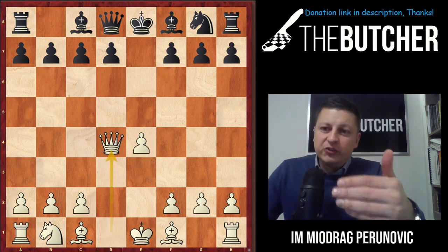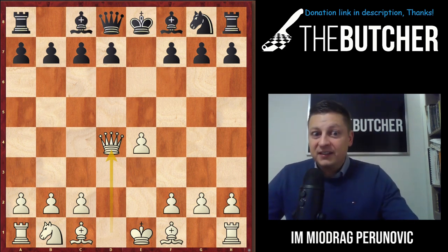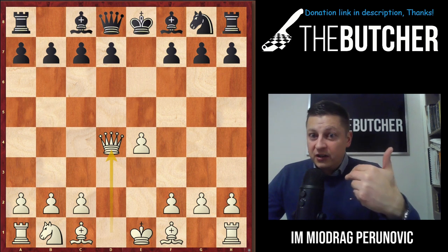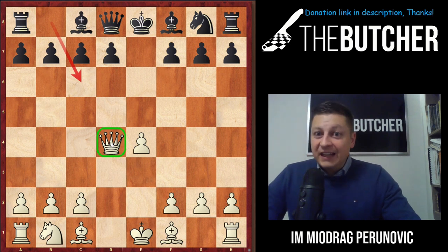When they play knight takes d4, you take with the queen. Your queen is now well centralized in the center, which is a great thing. The key point is that the queen on d4 can no longer be attacked by a knight on c6 — that's one of the most important things here. This queen on d4 does a great job placed in the center.